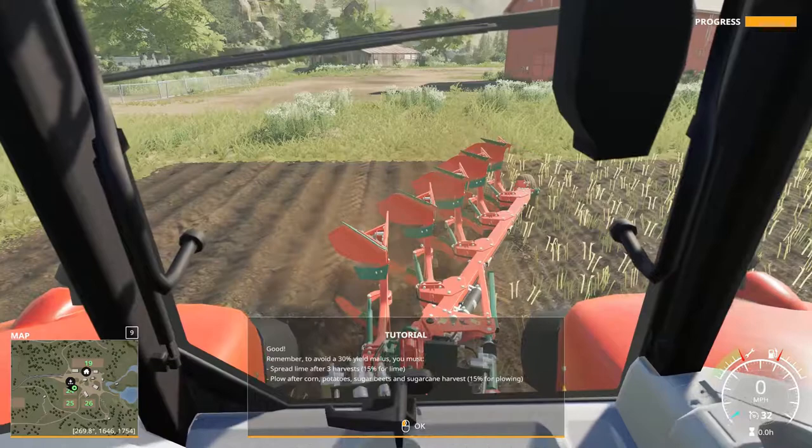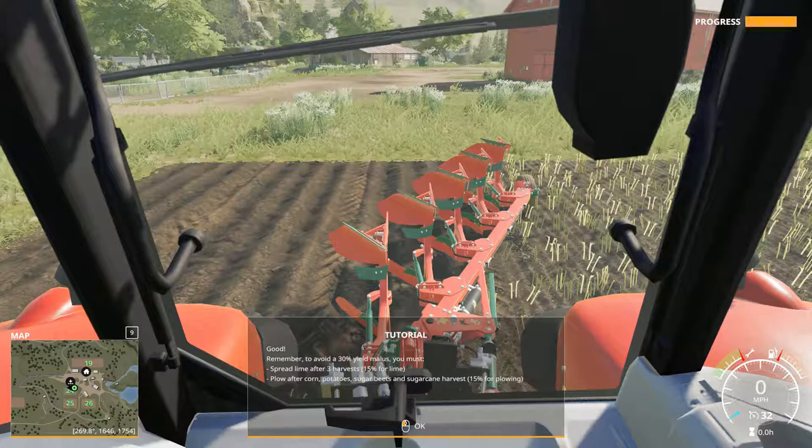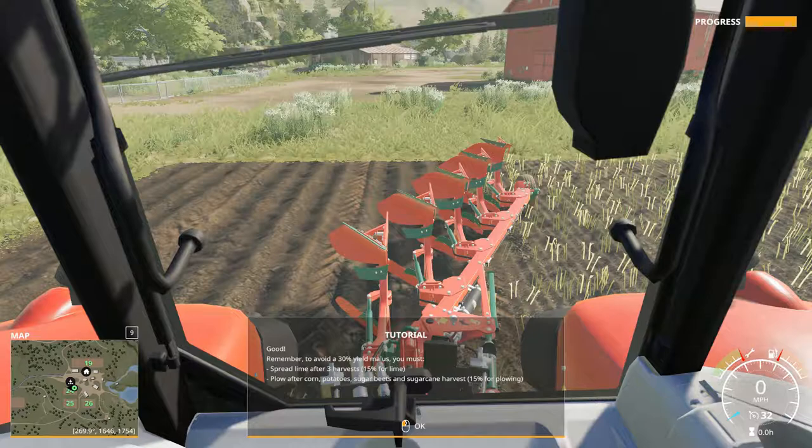Remember: to avoid a 30% yield penalty you must spread lime after three harvests — that's 15% for lime. Also plow after corn, potatoes, sugar beets, and sugar cane harvests for another 15% yield boost for plowing.